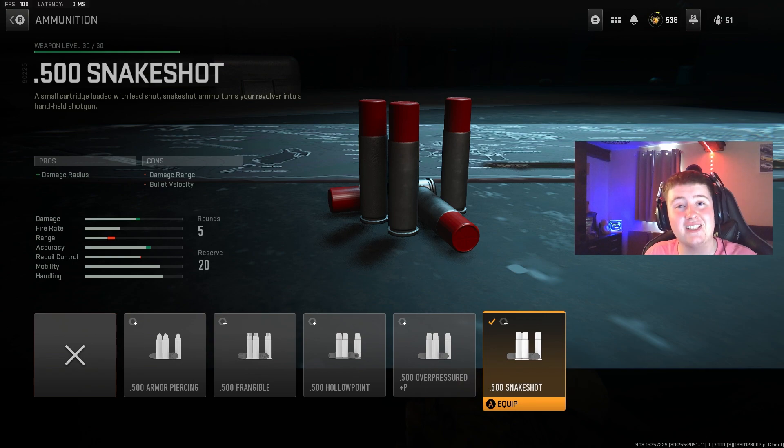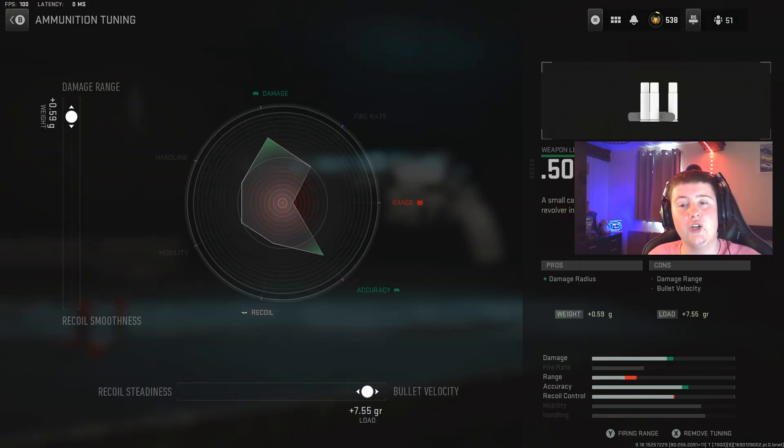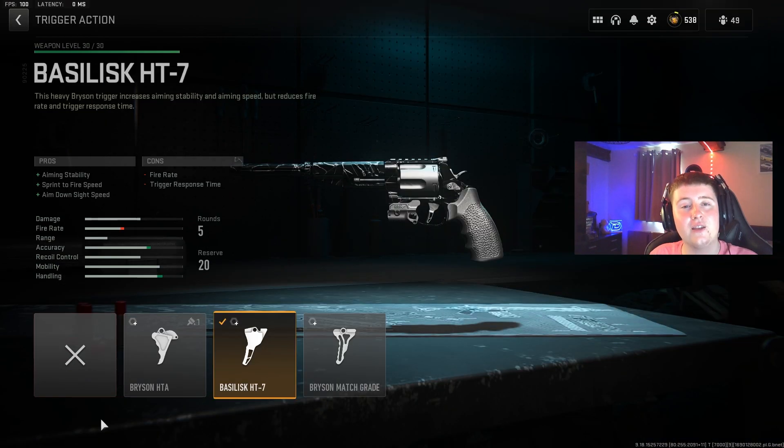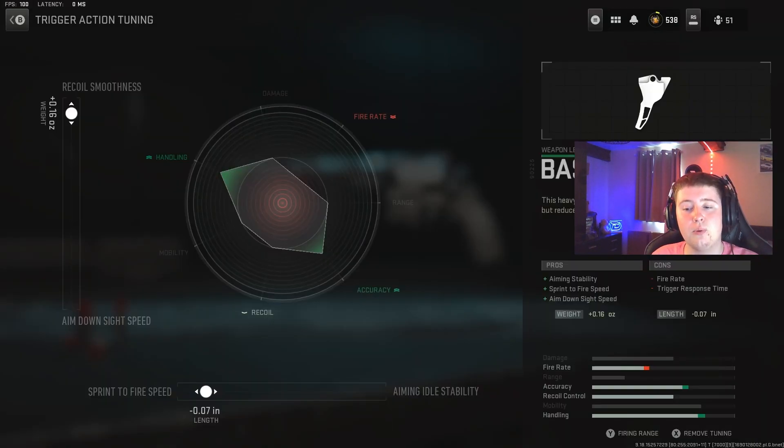The .500 snake shot ammunition is going to make the damage radius as far as possible. You tune it to plus .59 towards damage range and plus .755 towards bullet velocity. Your second attachment — one of the most important ones — is the Kimbolt on the rear grip. Your third attachment is the trigger action, the Basilisk HT7. This increases your sprint fire speed and aiming stability, making it easier to shoot enemies. Tune it to minus .07 towards sprint fire speed and plus .16 towards recoil smoothness.